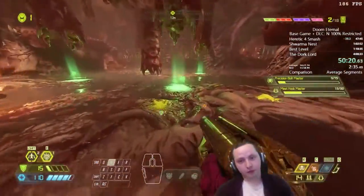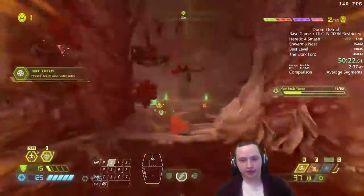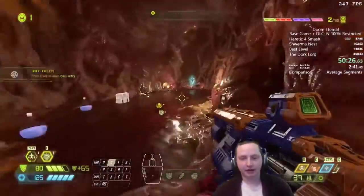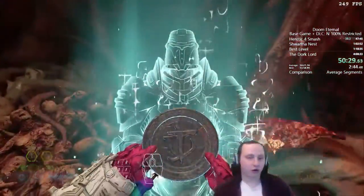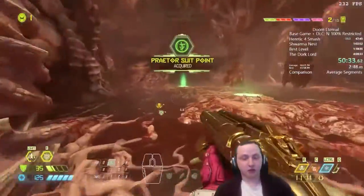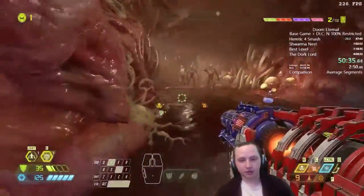We're introduced to the Buff Totem — basically a stick that gives nearby demons extra damage and extra speed. They hit harder and faster. A lot of the run when we encounter a Buff Totem is immediately finding and destroying it because we don't want to die.